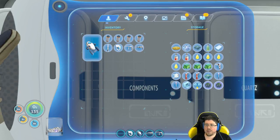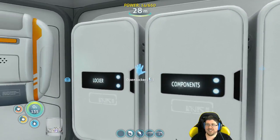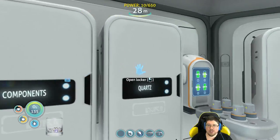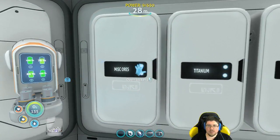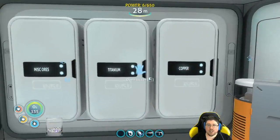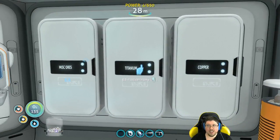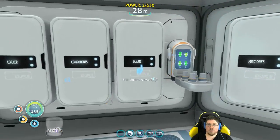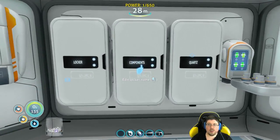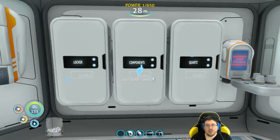Give lockers the name of viewers, maybe? Components. Quartz. Miscellaneous cores. Titanium. Copper. I don't want to stick my stuff in Andrew Dan. I'm sure Fem would not like it if I shoved my stuff in her. So we're not going to do that.